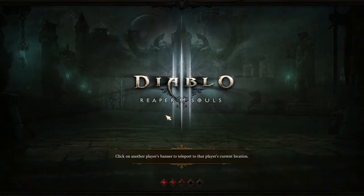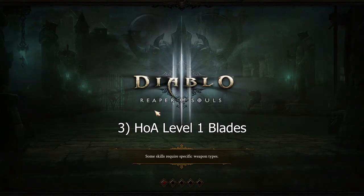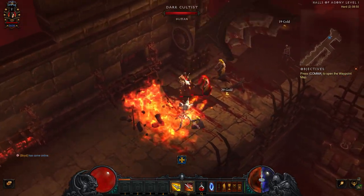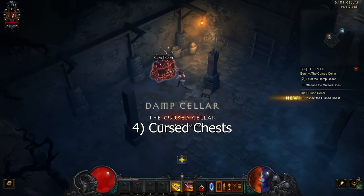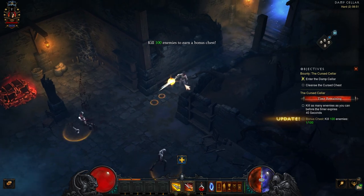The best zones are Temple of the Firstborn and Halls of Agony level 3. Number 3: Halls of Agony Blades. This is a softcore-only strategy — go there on Torment 6 and kill monsters with the cleavers. This is especially good for parties that don't have a strong carry. Number 4: Cursed Chest. This is especially good in parties that have strong carries, such as Necromancers with Corpse Explosion.